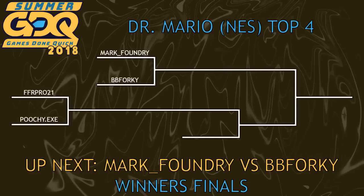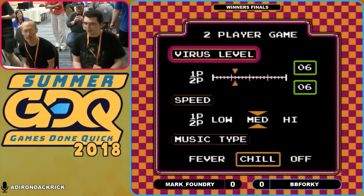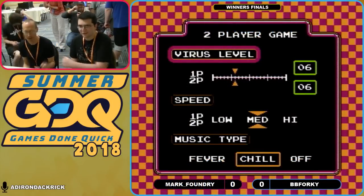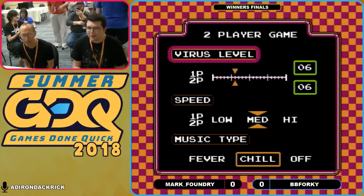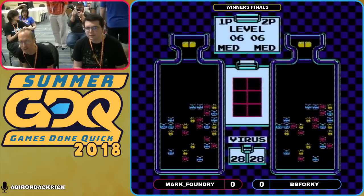With that being said, we'll have the match coming up in just a few moments here — the Winner's Final: Mark Foundry versus BB Forky. Both of these guys are all set and ready to go. Level 6. Here we go.